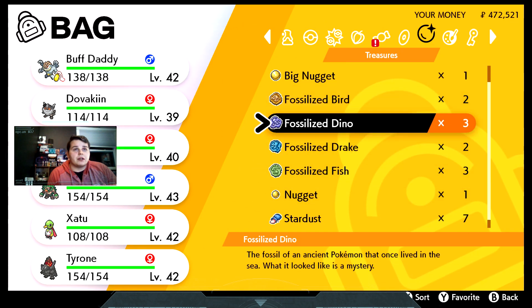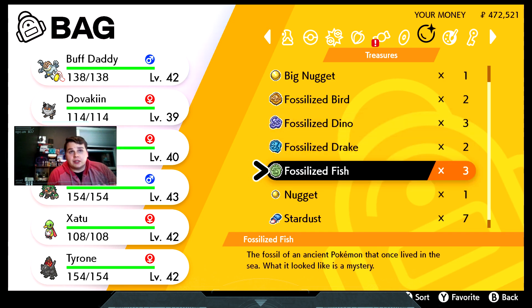The fossilized Bird and Dino are on Pokémon Sword, and then Drake and Fish are on Shield. If you're one of the ten people that own Shield, good for you.